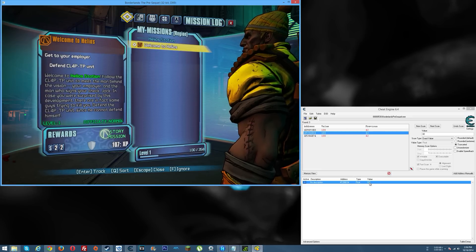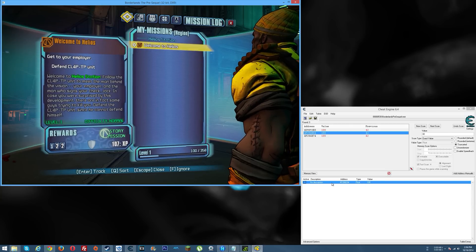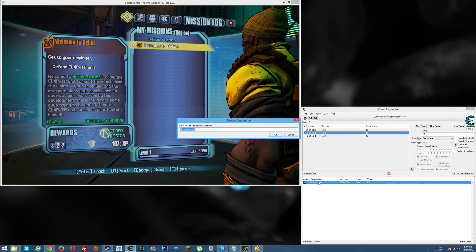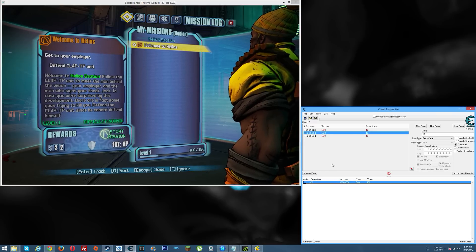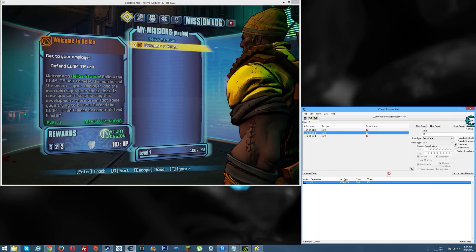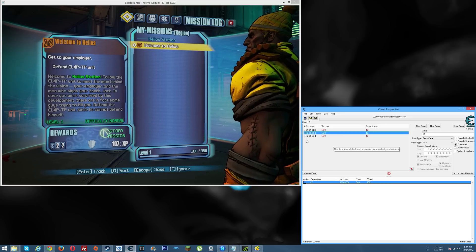Go back in and verify that indeed we are at 100. So this is our XP. You can double-click where it says 'no description' and type in XP to label it. This applies to what we're playing through right now.